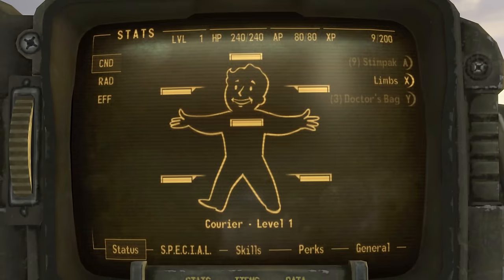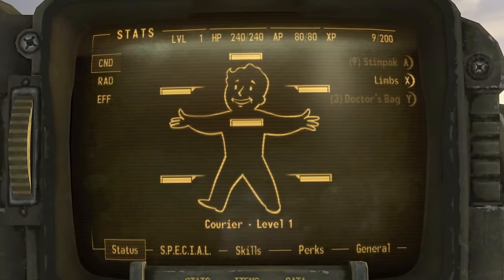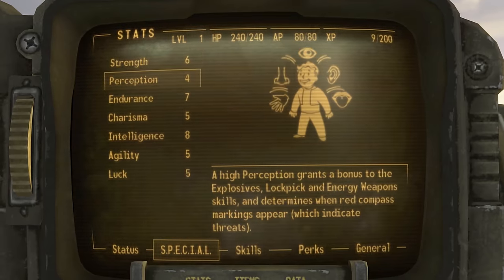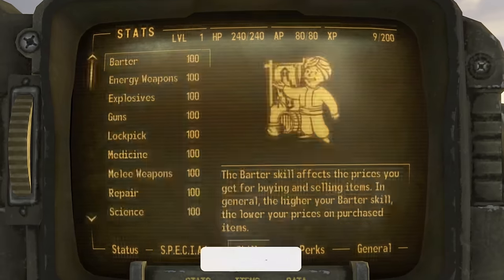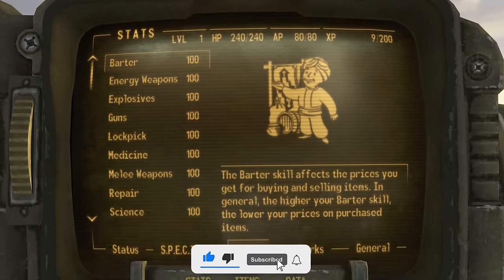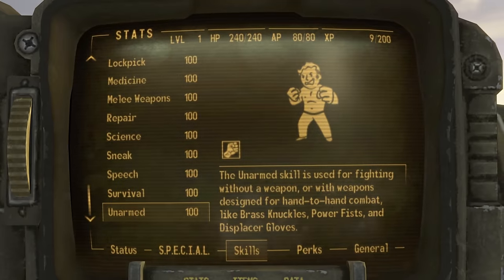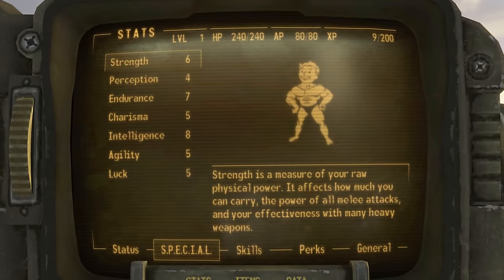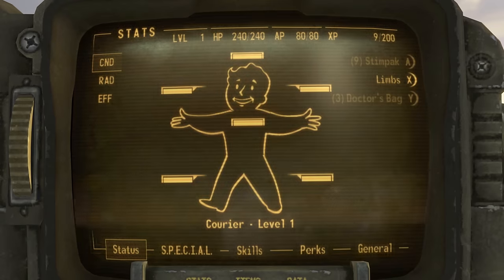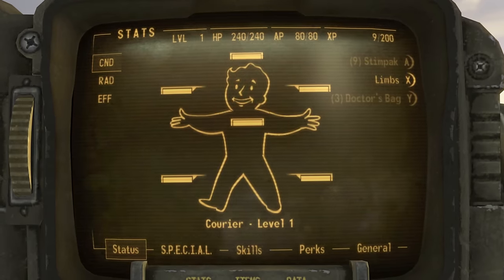Now if we look at our stats, we are at level one, we've distributed our SPECIAL points however we wanted, and every single skill is at 100. These are the steps you need to take to get every skill to 100, distribute your SPECIALs however you wish, and do all of this at level one.